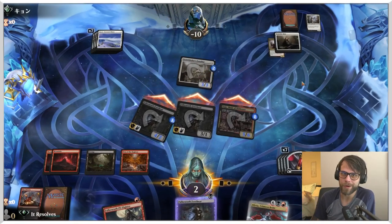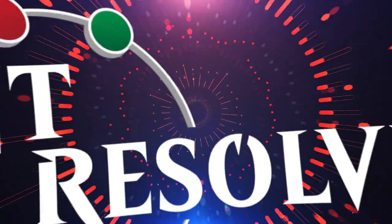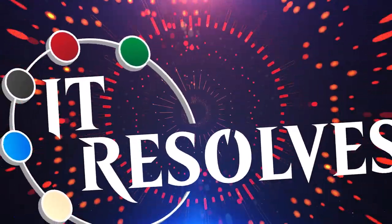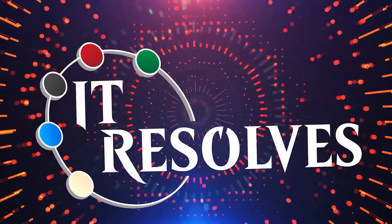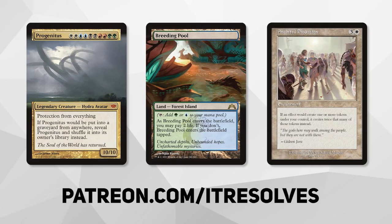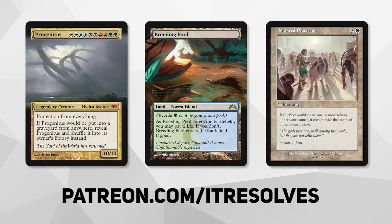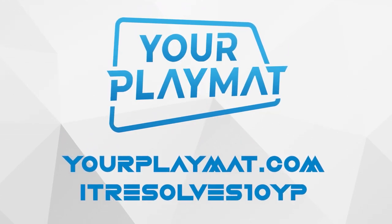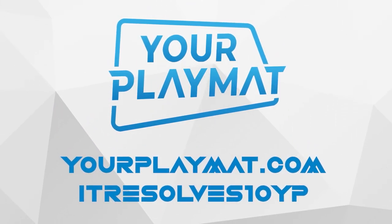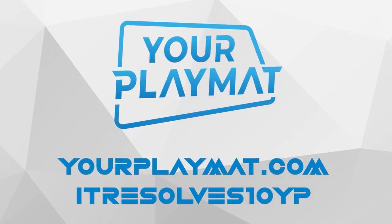And there we go - our first win with Innistrad Crimson Vow! If you want to support our content and pick up this month's amazing Patreon rewards, you can do so at patreon.com/itresolves. If you're interested in custom playmats and sleeves, visit yourplaymat.com and use code itresolves10yp for 10% off your entire purchase.